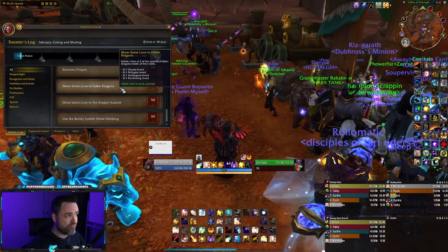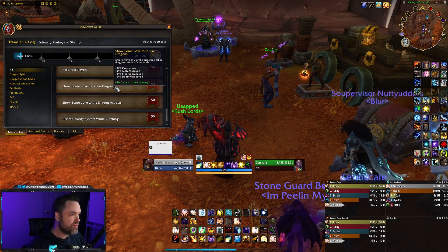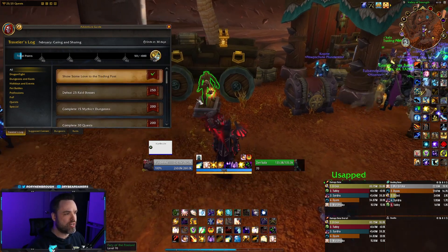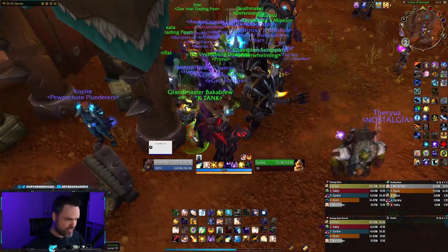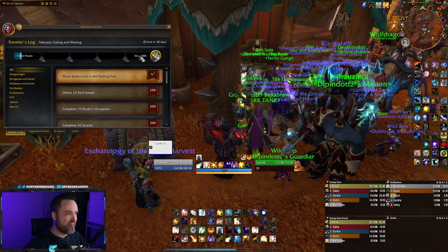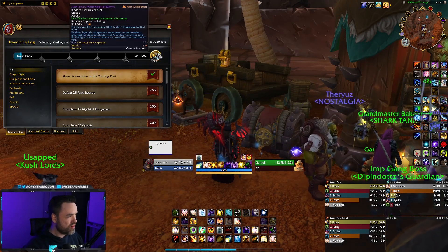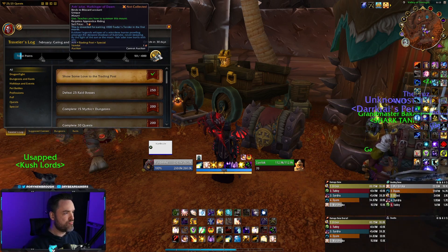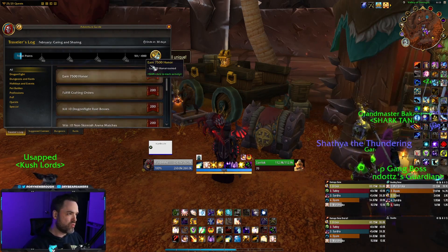Some of these are really easy — like 'show some love to fallen dragons': go up to the aspects and slash love them, same for the dragons inside the raids. There's also one where you slash love a mannequin, slash love a mount, slash love one of the vendors, and then slash love Garlock — and you'll unlock it and get 50 points toward the first reward tier. You have to get these done to earn the mount, and it has to be done in the first month. They haven't specified if it's only available in February, so let's be safe and assume it's just this month.